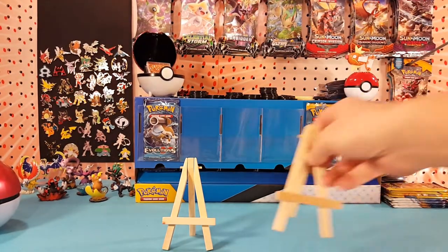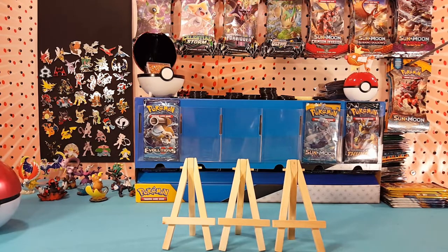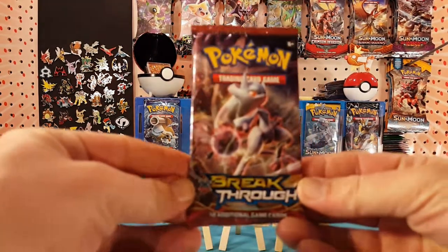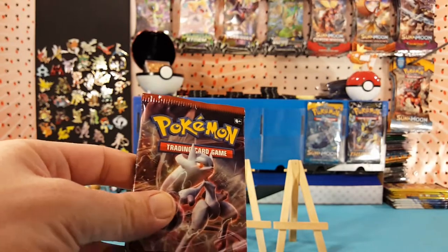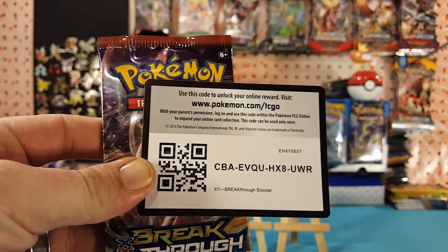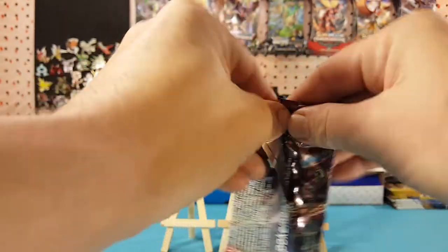Let's get our handy dandy easels up. Let me grab some sleeves out. All right, so in slot number two we have Breakthrough, and here is a Breakthrough code card for you guys. Let me know in the comments below what you get with it. All right, let's see what's in this pack.